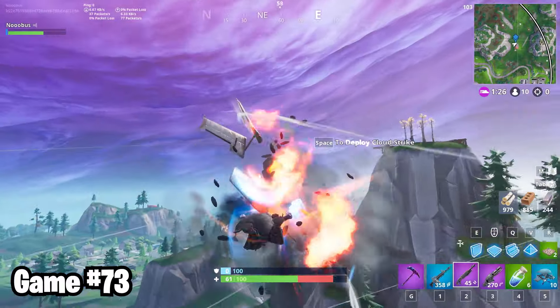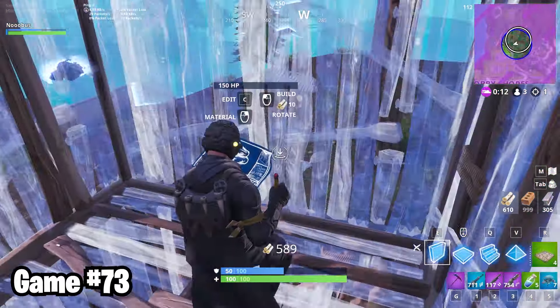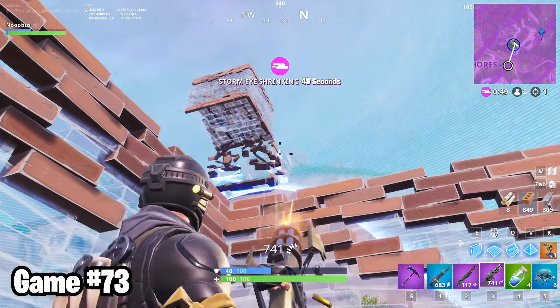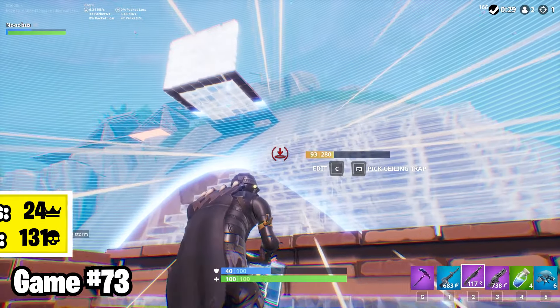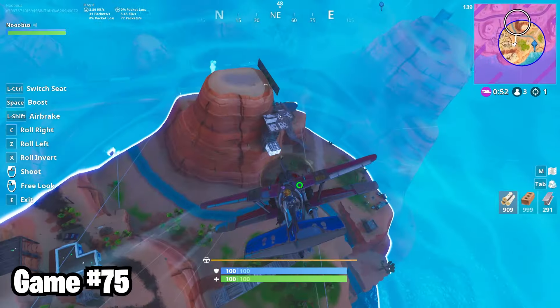Some naughty teamers destroyed my plane in game 73, so I destroyed one of them and returned. Back in the final circle, looking for that back-to-back. The last guy clearly didn't have gliders, but he was way up high with the storm encroaching on him. So I just kept a little bit of pressure on with the minigun and won the game easily. Game 74 was just a busy day in Frosty Flights, for some reason.